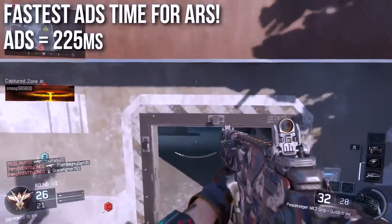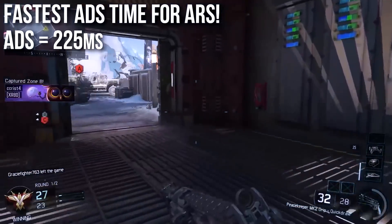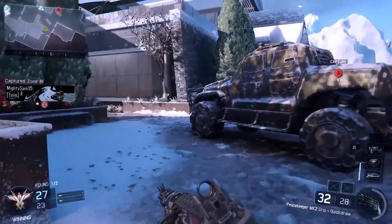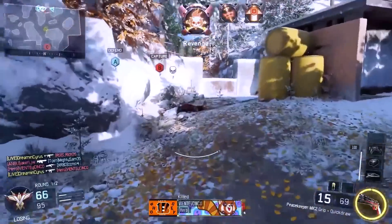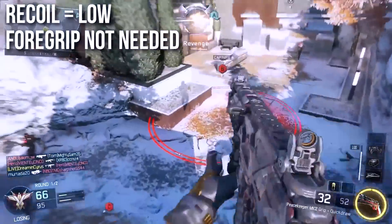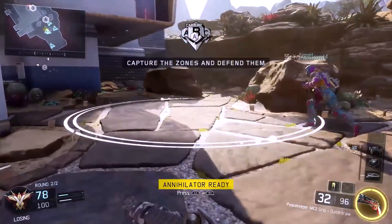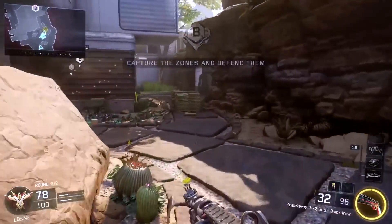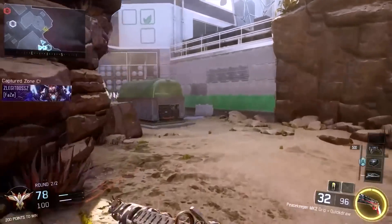'What is special or noteworthy is the aim-down-sights time — it has the fastest ADS time for the entire assault rifle class at 225 milliseconds. This goes back to its transitional role as a mid-range AR and SMG hybrid. The recoil is low, very low, definitely lending itself to a more run-and-gun type of playstyle despite being an AR.'